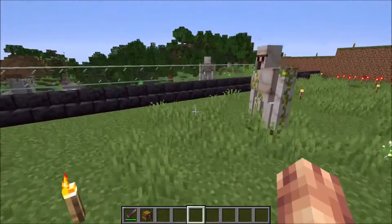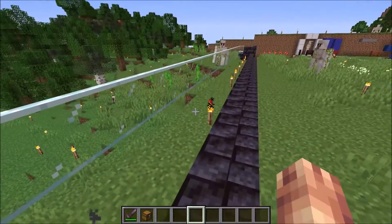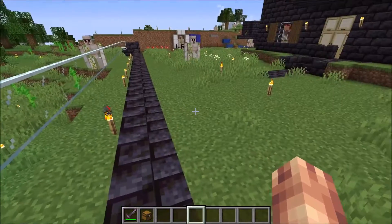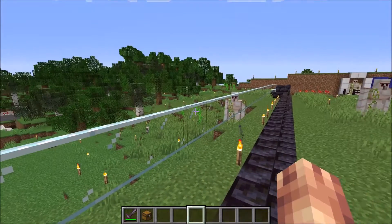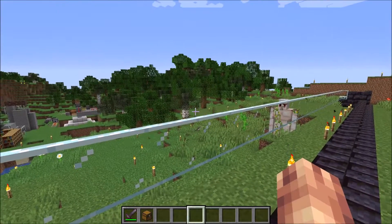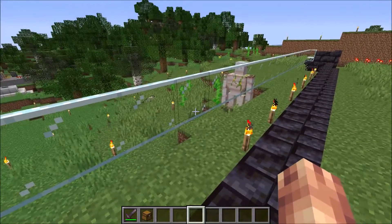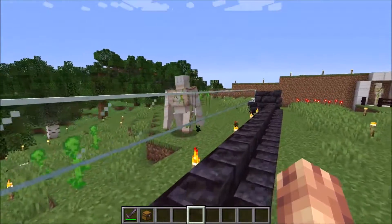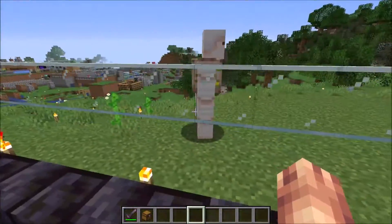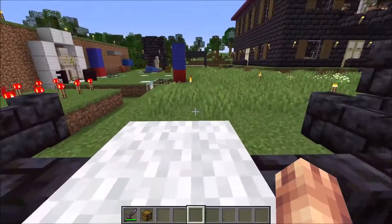Another technique to get rid of iron golems: if you have city walls set up with glass panes and stairs, the golems will actually walk over this wall to attack any monsters. The adult villagers cannot move past this wall, and monsters can't move back in either. So that's a good technique to manage them.